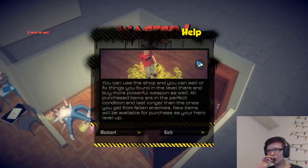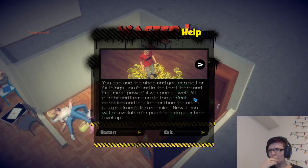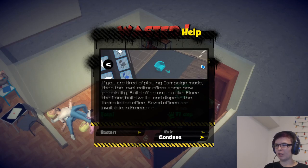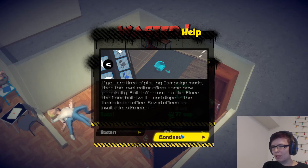Now you can use the shop to sell and fix things you found in the level to buy more powerful items. All purchased items are in perfect condition and last longer than the ones you get from fallen enemies. New items will be available for purchase as you level up. If you're tired of playing campaign mode, there's also a level editor.